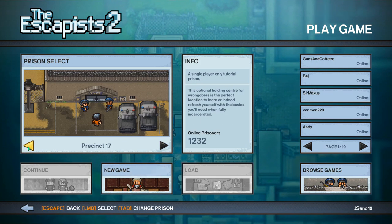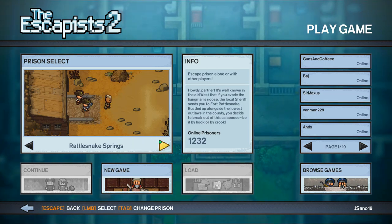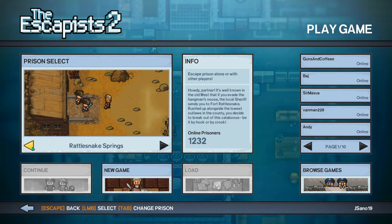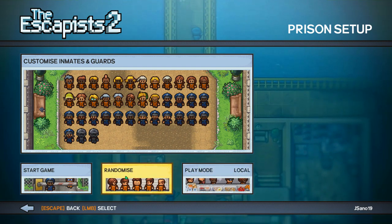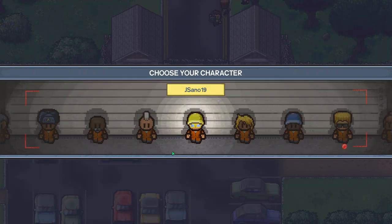There are 1,232 prisoners online. Precinct 17 is the tutorial prison. Center Perks 2.0 is the first starting prison, then there's Cougar Creek Railroad and Rattlesnake Springs. I need more keys to unlock the rest — I think you get keys by escaping. Let's start with Center Perks 2.0 and randomize the settings. I get to choose my character — I made him with a yellow hat, closest to a firefighter helmet I could find, and my signature yellow glasses. Let's do it!